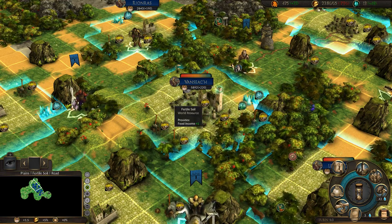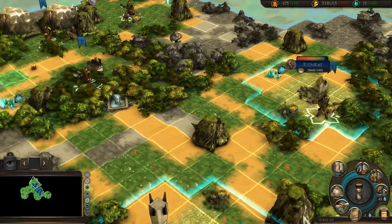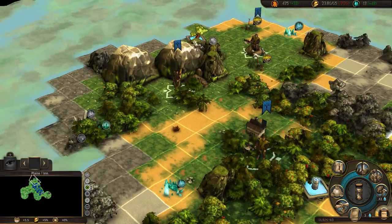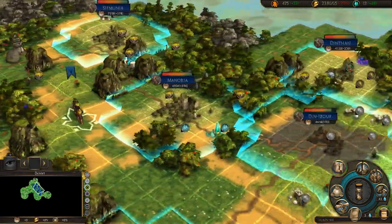Ladies and gentlemen, welcome back to Let's Play World of Magic, turn 63. We have four heroes, we're trying to get things under control here, but we have invading armies of neutrals, actually.